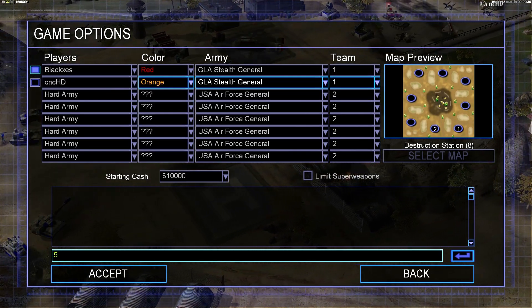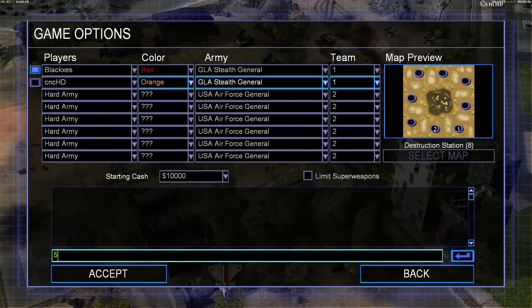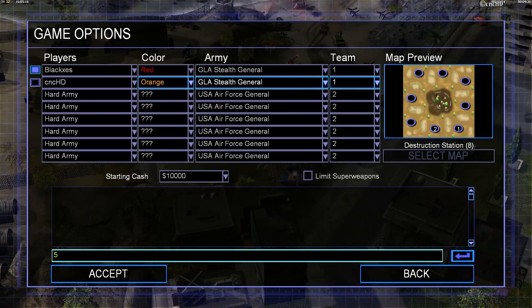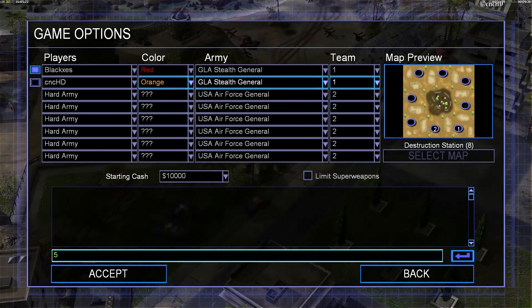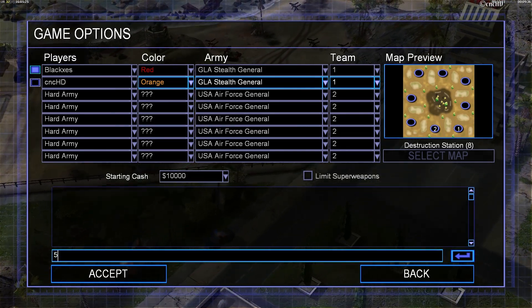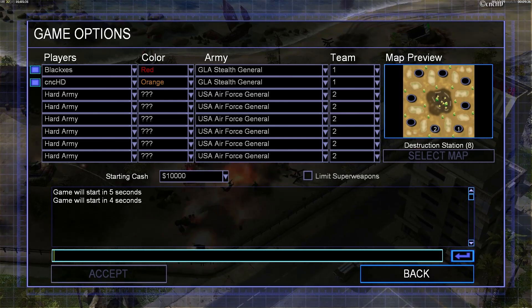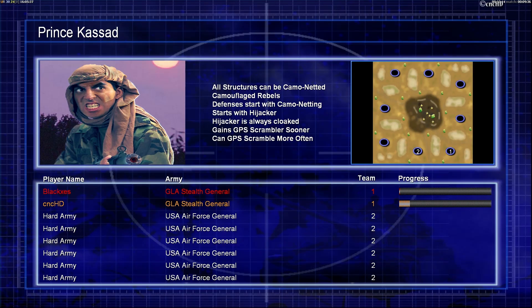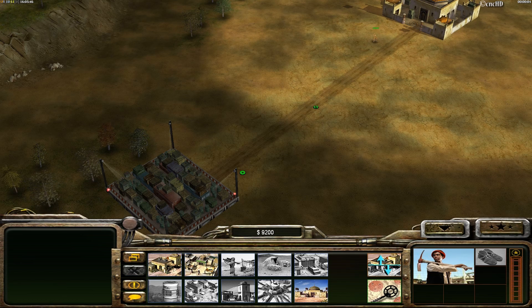Hey everyone, this is your CNC HD and welcome back to another 2v6, this time with Blexus. We are two nasty GLA players against six overpowered USA Air Force players here on Destruction Station. We are looking forward to this, and I'm ready. We are going into this game right now to see if we can beat these six Air Force generals. I'm Stealth — what a surprise!